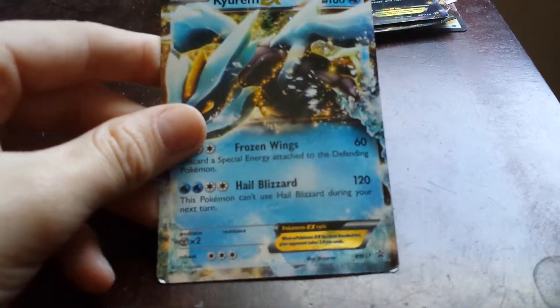This one is Legendary Dark Harry — 180 health and does 90 damage. It's pretty good, but that's not a double. This is another good EX: Kiarm EX has 180 health and does 180 damage altogether.